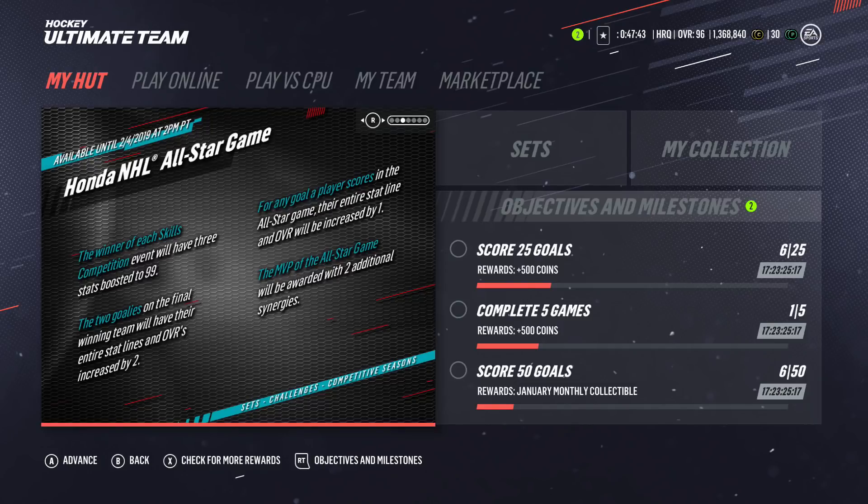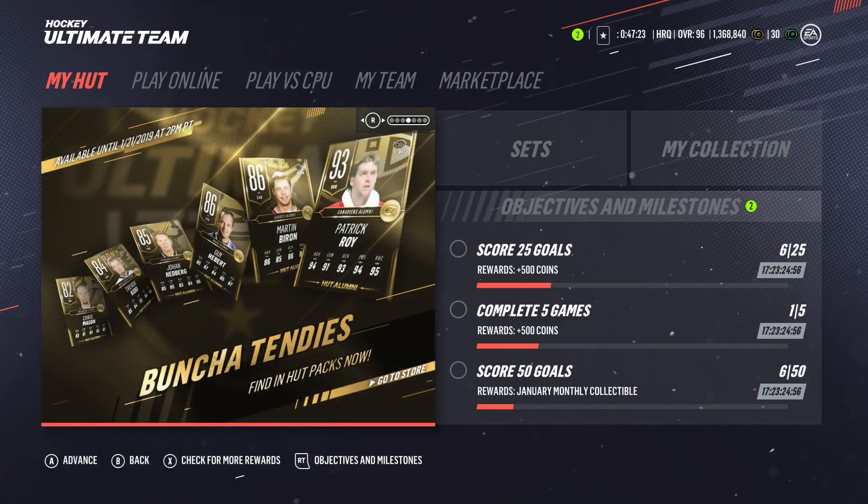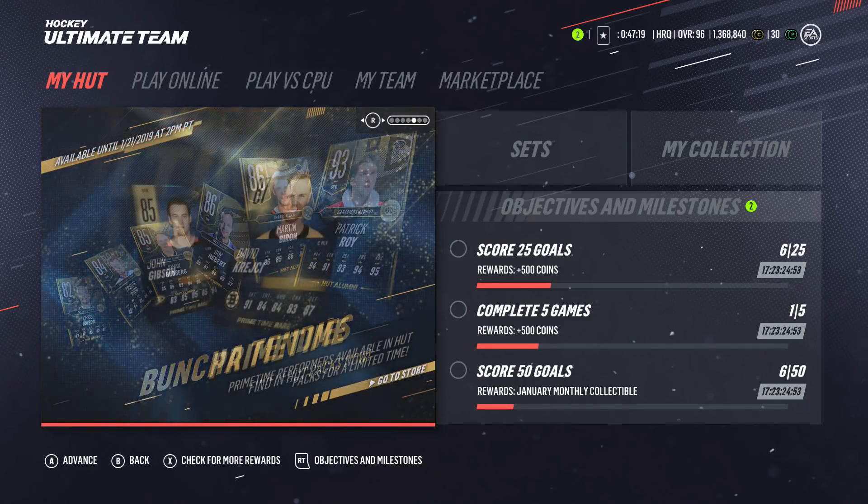The winner of each skills competition event will have three stats boosted to 99. The two goalies on the final winning team will have their entire stat lines and overalls increased by two. For any goal a player scores in the All-Star game, their entire stat line and overall will be increased by one. The MVP of the All-Star game will be awarded two additional synergies — not bad.